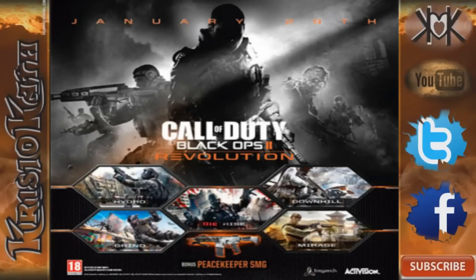Before I forget, RIP Keith Ratliff. Revolution is the first downloadable content pack for Black Ops 2, containing four of the most exciting multiplayer maps, a thrilling new zombies map, and for the first time ever a new weapon — the Peacekeeper SMG. It's releasing on Xbox Live on January 29th.